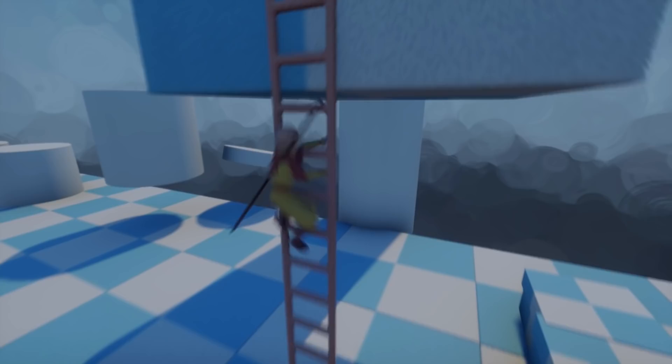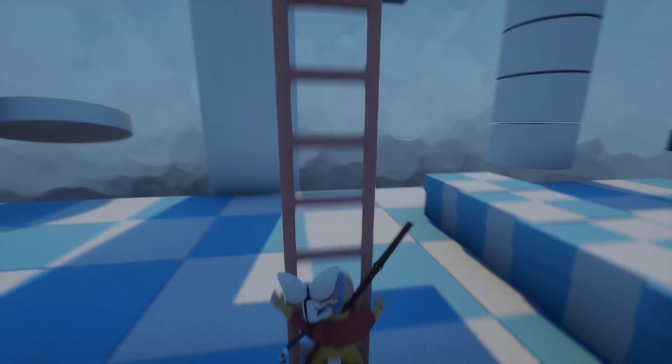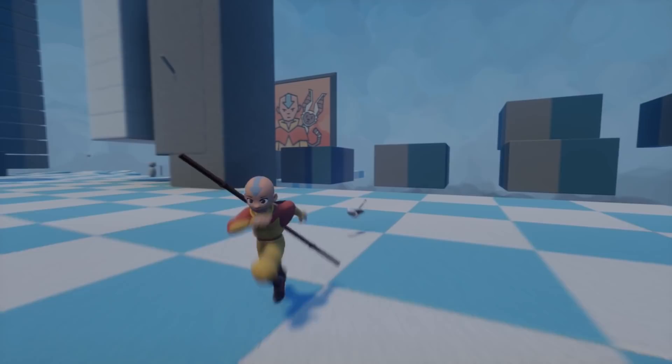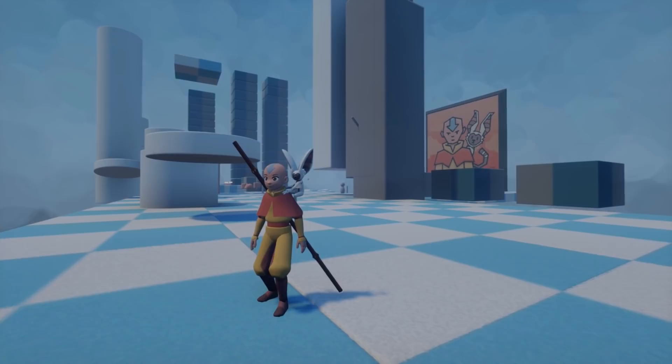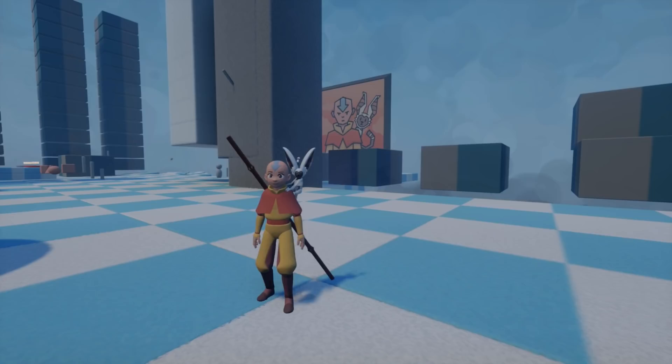We might add some more things here and there — ladder climbing is already in too, we still need an animation for climbing up but we'll get to that. Momo will also stay on your shoulder while climbing ladders. This will all be included in version 0.7, which I hope to release by the end of the year. If I don't make it by then, I'll also include the southern air temple in that update. Next video will probably be Kyoshi Island, or finally the Kai content — I know you want to see it.